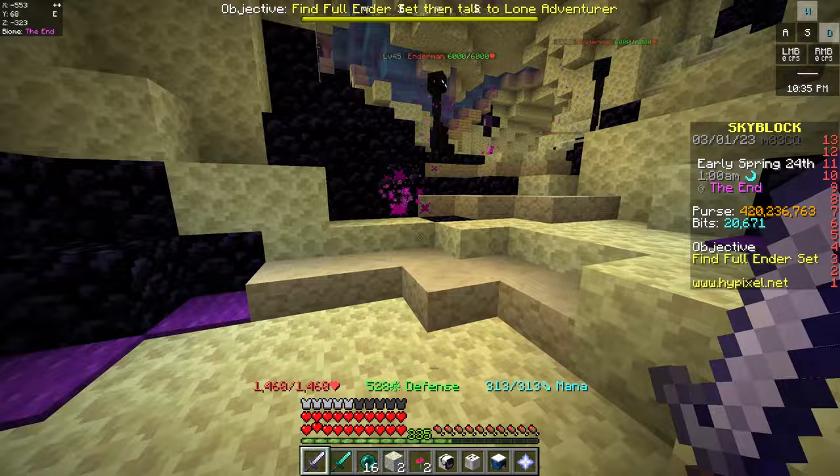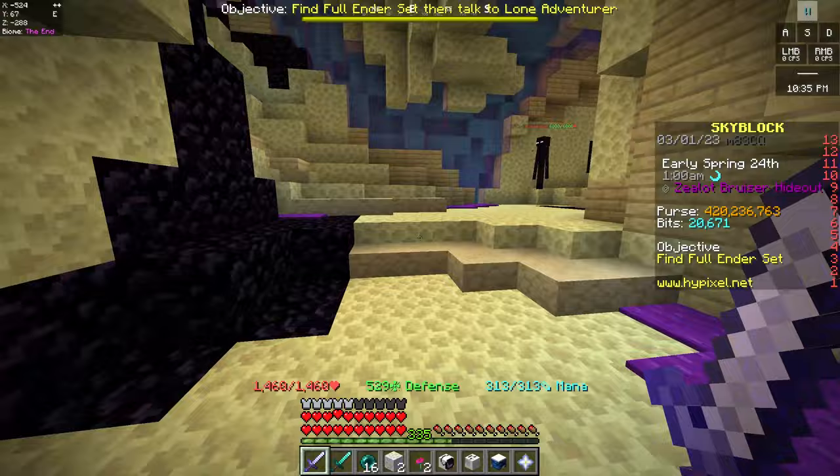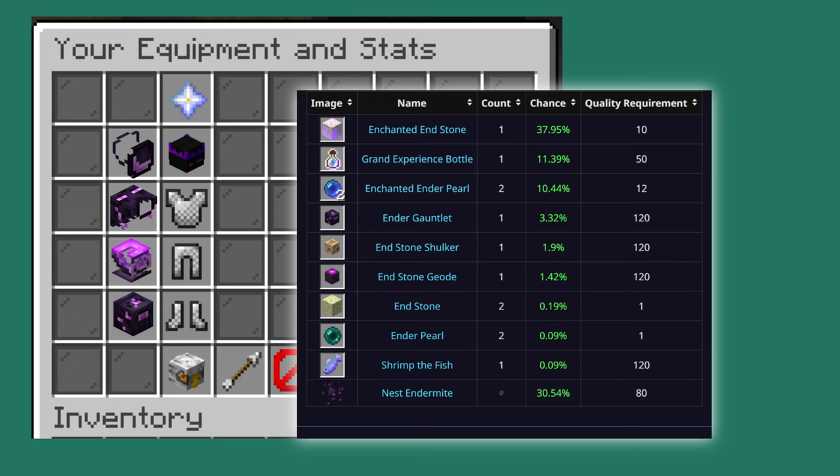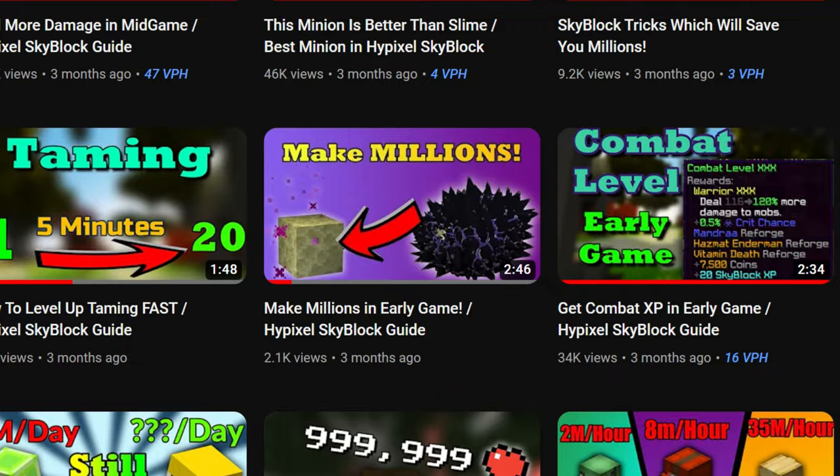When you walk through the End, you will see Ender Nodes from time to time — these are Endstone or Obsidian blocks with particles around them. If you don't see them, it's either because you're not playing on Minecraft version 1.8 or you have disabled particles in your settings. If you break those blocks, you have a 3% chance to get an Ender Gauntlet. You can get all kinds of things from them — it's actually a good money-making method for the early game, and I've already made a complete video about this.